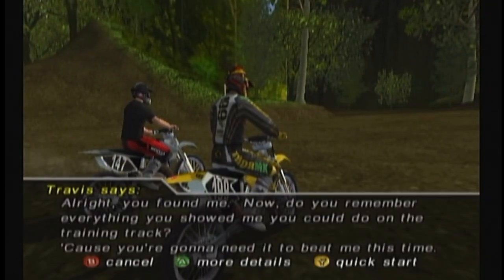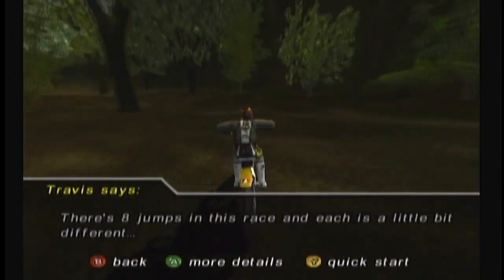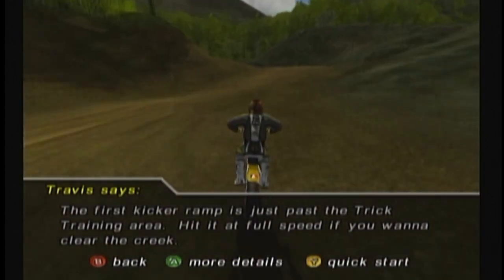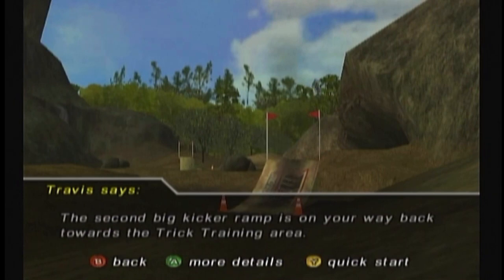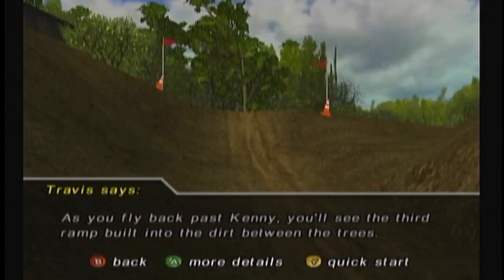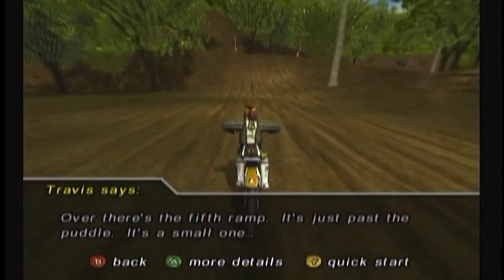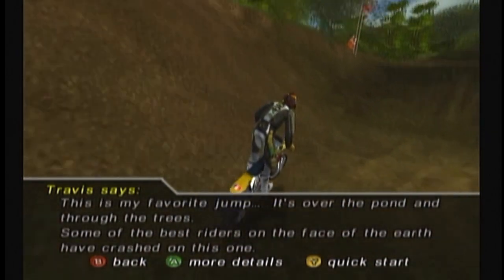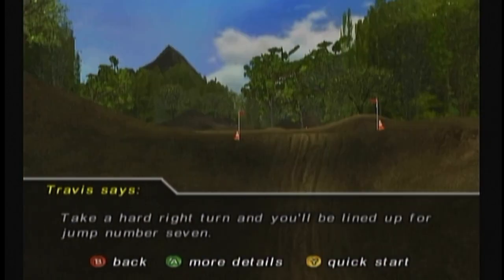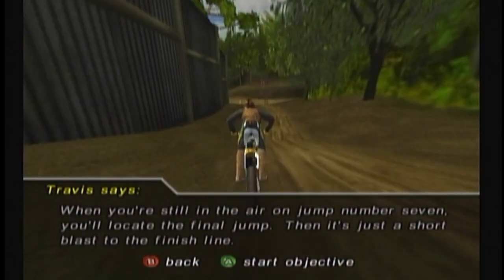Do you remember everything you can do on the training track? Cause you're gonna need it to beat me this time. There are eight jumps in this race, and each is a little bit different. The first kicker ramp is just past the trick training area — hit it at full speed if you want to clear the creek. The second big kicker ramp is on your way back towards the trick training area, just aim straight for it. You'll see the third ramp built into the dirt. There's another ramp right over here. There's the fifth ramp, just past the puddle. It's a small one. And you'll be lined up for jump number seven. When you're still in the air on jump number seven, you'll locate the final jump. Then it's just a short blast to the finish line.